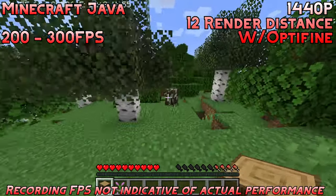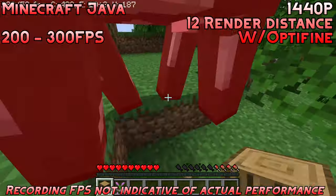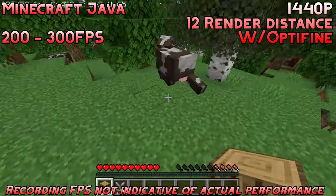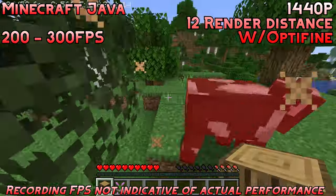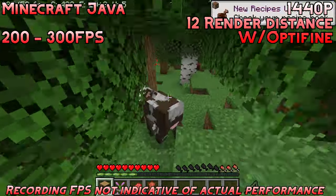First off, we have Minecraft Java running at 1440p native at 12 render distance, and we're using Optifine. We're actually getting some pretty good performance here, getting about 200 to 300 FPS most of the time. Since it was such an easy title to run, I decided to just push it up to 1440p, and yeah, it did pretty good.